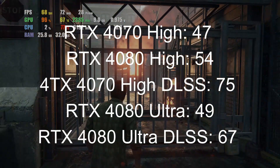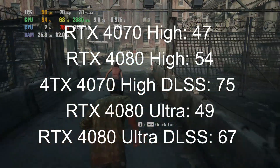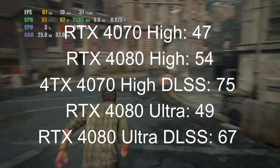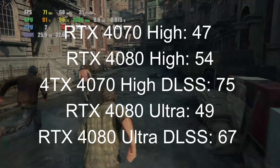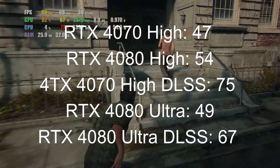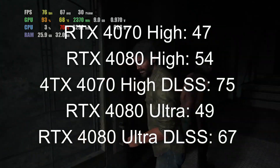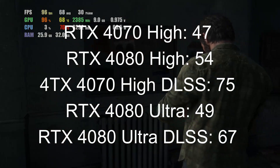Taking a look at all of our results at 1440p: at high settings, the 4070 got 47 frames per second and the 4080 got 54 frames per second. Turning on DLSS made a huge difference — the 4070 got 75 frames. And with DLSS at ultra, the 4080 got 67 frames. That's all I got — thanks for watching.